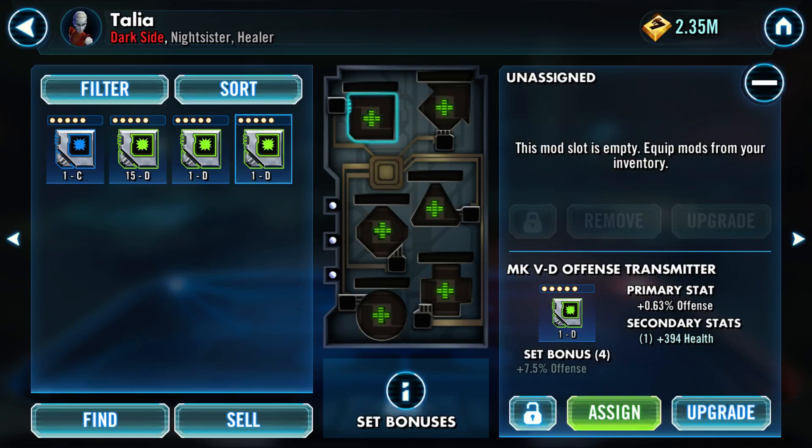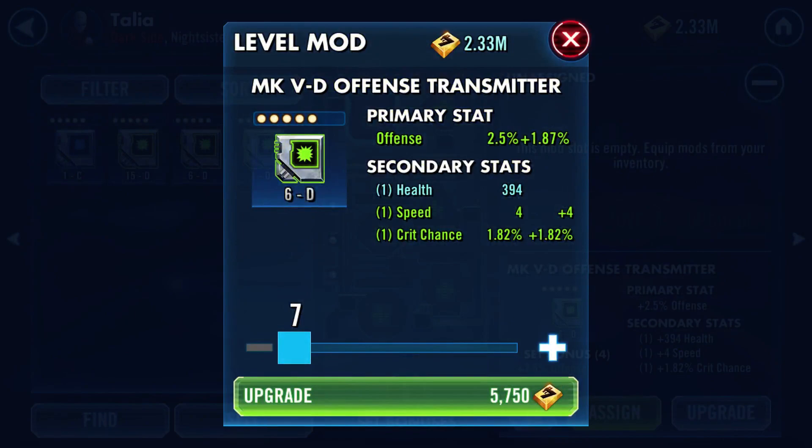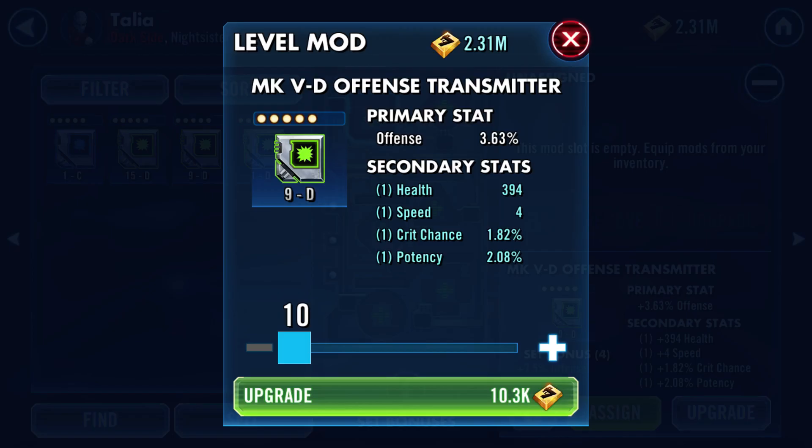We don't want speed - we want offense. We want a primary and a secondary offense. This is a perfect example right now. I'm going to take it to level 6, and that should unlock two secondaries. Speed! Why is it the one time I don't want speed I'm getting speed? But I am getting crit chance - that's not a bad one. So if we take it to 9 we'll get the last one unlocked. Potency. That's not bad, it's just not what we're looking for.